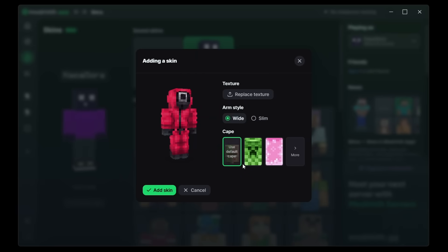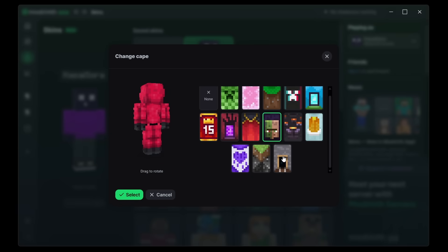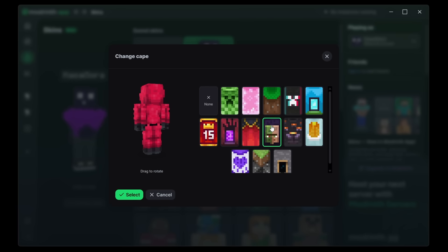So now we have the skin fully animated and lively. We can choose the art style of the arms — wide or slim — depending on what your skin was designed for. And then here we can choose a cape. There's the default cape, but we can also click on 'more,' which opens my full cape library, and I can just pick one from there. Now, I think this is a bug — as soon as I select a cape, it should pop up on the back of the model, but it's not doing that currently.